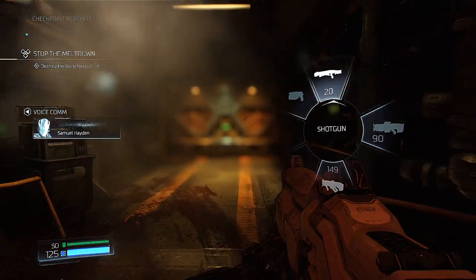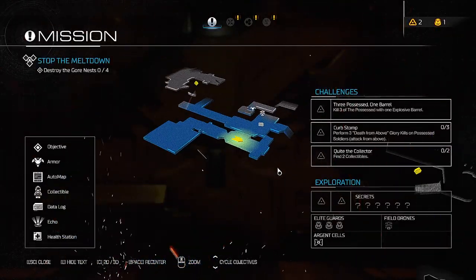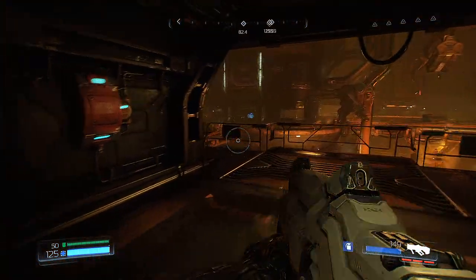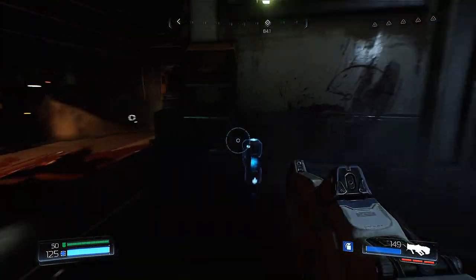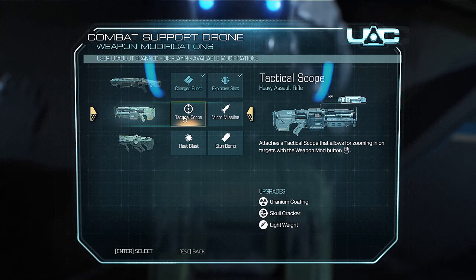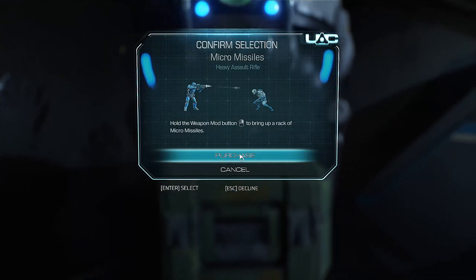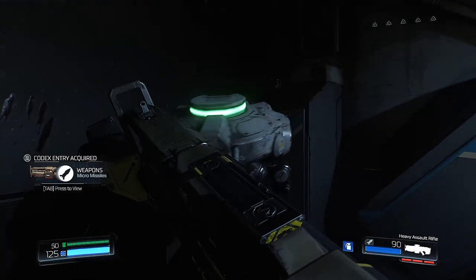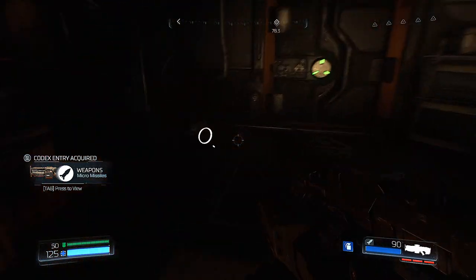Plasma, heavy shotgun — okay, let's go. Let's check our mini-map; doesn't look like there's anything immediately here. Can I jump over here? Yes! Hello there, little guy. Ooh, tactical scope, micro missiles — I like that idea. Oh yes, we're doing micro missiles. Yes, I like that idea very much.